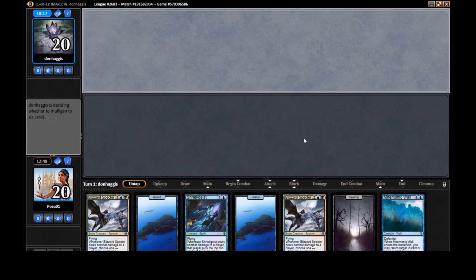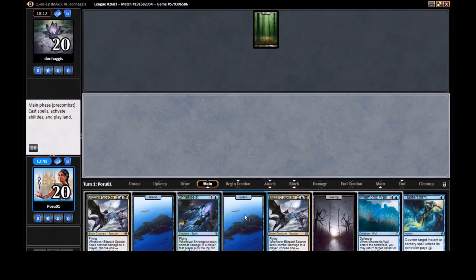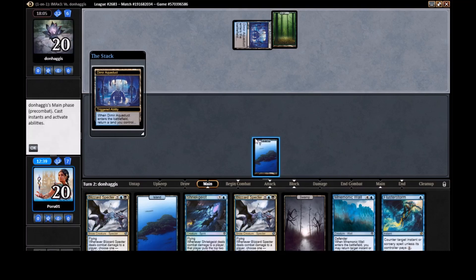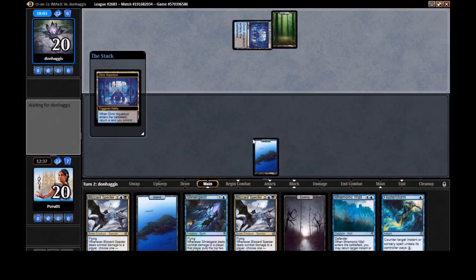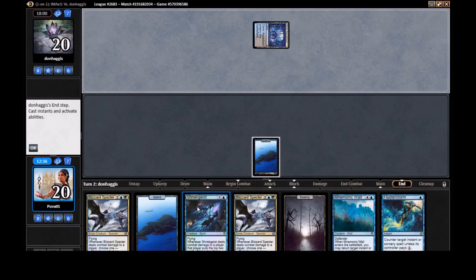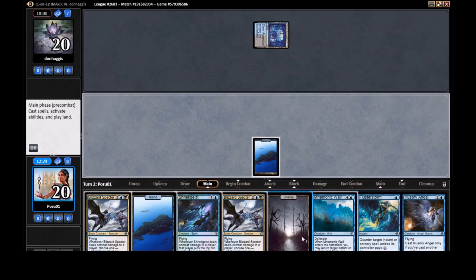Good hand — snap keep! I really hope we get to cast Cryptic. There's the Fluster Storm — we're almost definitely going to get value out of it. Do you play Shriekgeist now or wait a turn to protect it with Fluster Storm? I think we should wait. If they use Aerial Predation on this instead of our Specters, we're fine — then we two-for-one ourselves just to be cheeky.